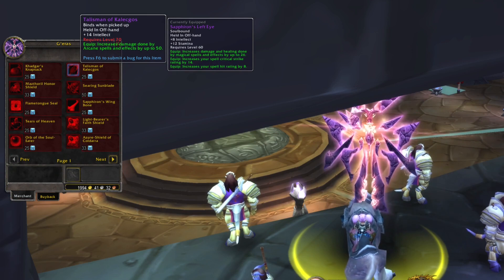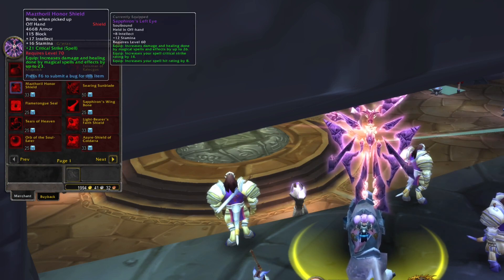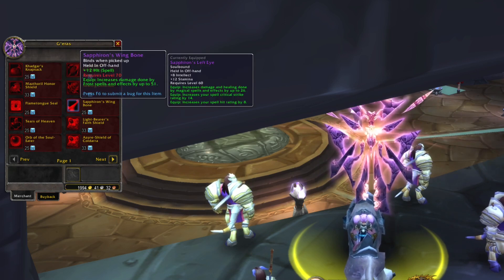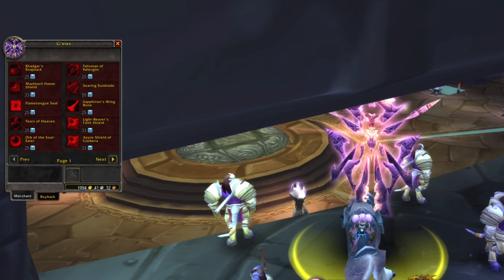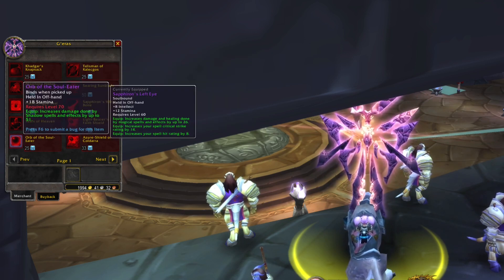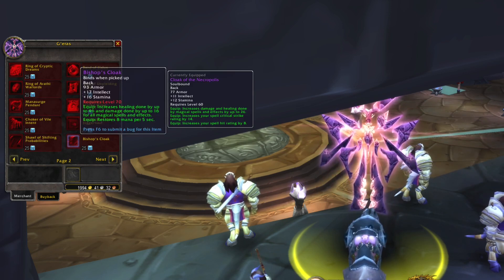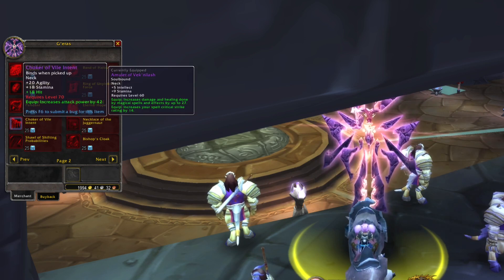Some of you also wanted to see the epic gear that you can buy from badges. Badges are collected when you kill a boss in a heroic dungeon. You can do all the heroic dungeons once a day, and there is also a daily quest for one of the dungeons where you kill the last boss and loot a quest item. Some of these epic items will be very useful for a good amount of time, and some are even best in slot for PvP and PvE.